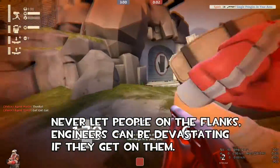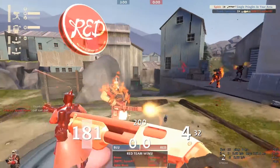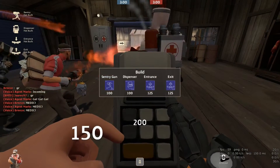Never let people on the flanks. An engineer, scout, soldier, spy — if they get on your flanks, they can really mess up the team.